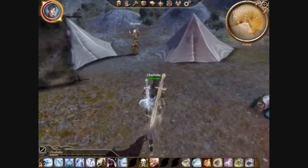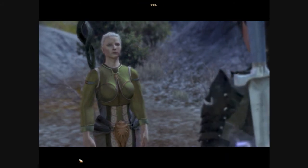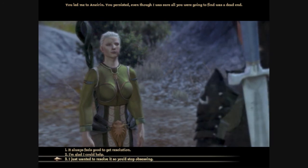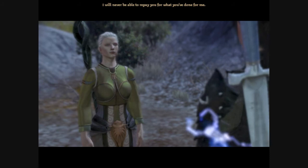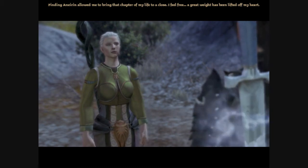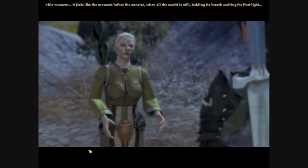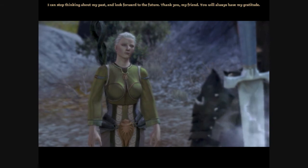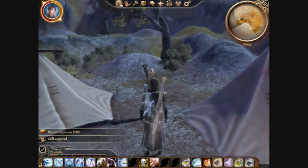Wynne should have something quite interesting to say, because we did finish her personal quest. She says: 'This is about Anerin, I assume? You led me to Anerin. You persisted, even though I was sure all you were going to find was a dead end. It always feels good to get resolution. I will never be able to repay you. Finding Anerin allowed me to bring that chapter of my life to a close. I feel free. A great weight has been lifted off my heart. It feels like the moment before the sunrise, when all the world is still, holding its breath, waiting for first light. I can stop thinking about my past and look forward to the future. Thank you, my friend. You will always have my gratitude.' She approves plus 20 — we have finished her personal quest.